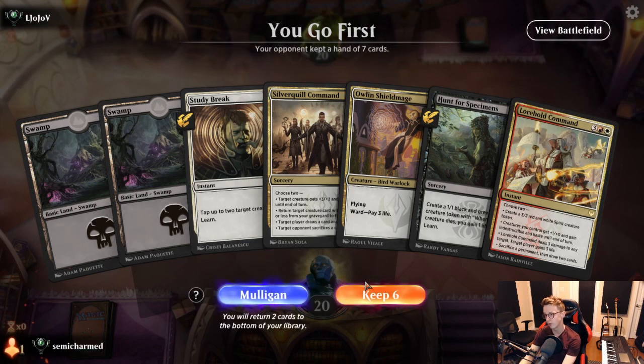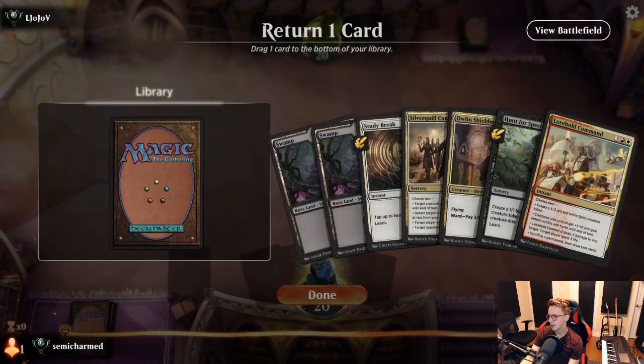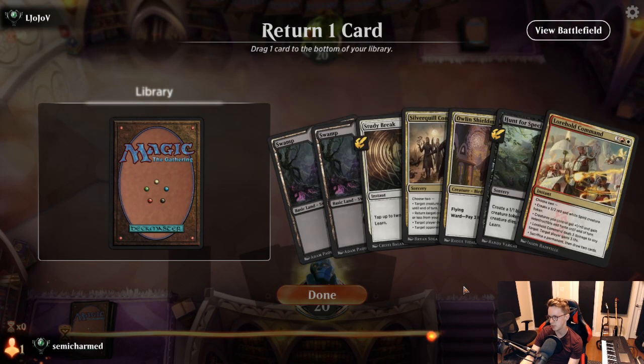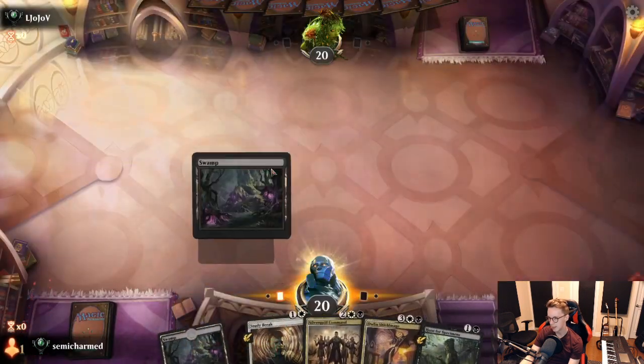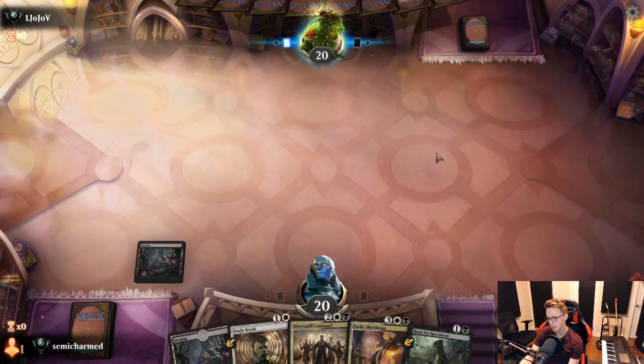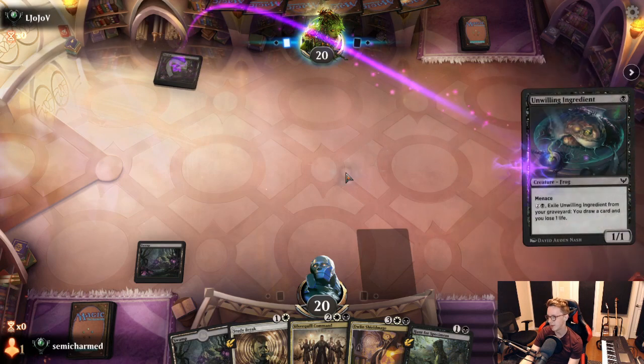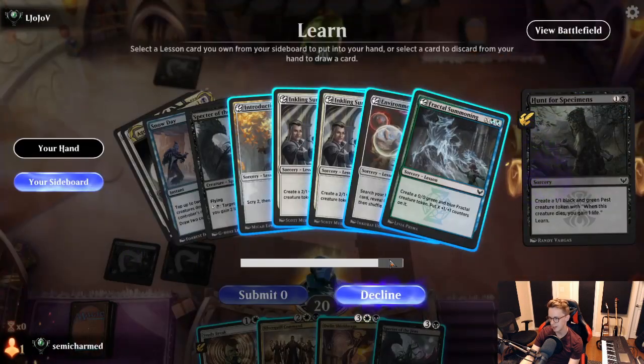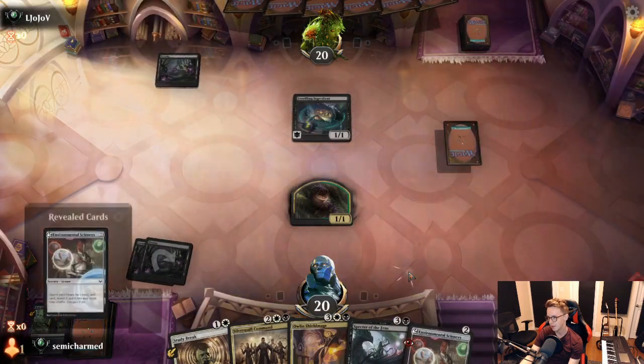This 6-card hand actually looks worse but it's a lot better — we've got Hunt, which gets us Environmental Sciences, which is super important. I think we put back Lorehold Command, as we may need to get white and then may not have a way to cast it. Or we put back the Shield Mage as just the worst card here. If we do get the Plains, we're never casting Lorehold Command. I'm going to put the Command back. Of course we could just draw the Plains naturally, but I think we're going to get the Plains here, and that puts us in a spot where Lorehold Command is not really happening.